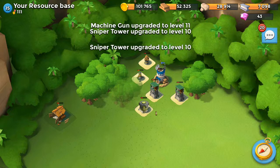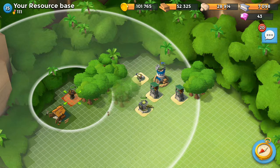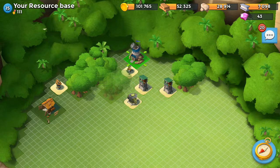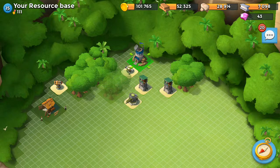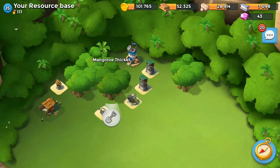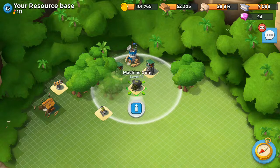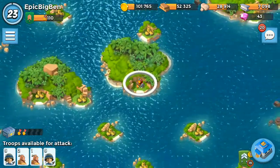We're going to hop back over into Boom Beach for another attack. We collect resources, and check a base — we might do a resource base attack. Let's have a look at this guy over here. It's a very spread-out base which is quite a good idea. Let's carry on looking around.